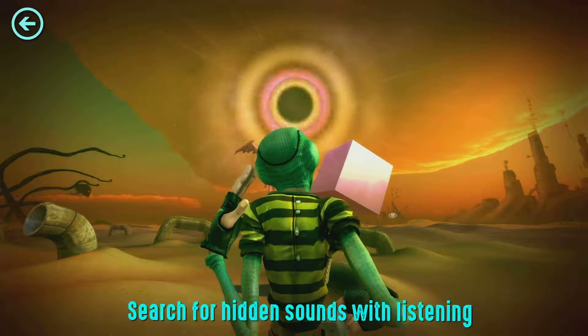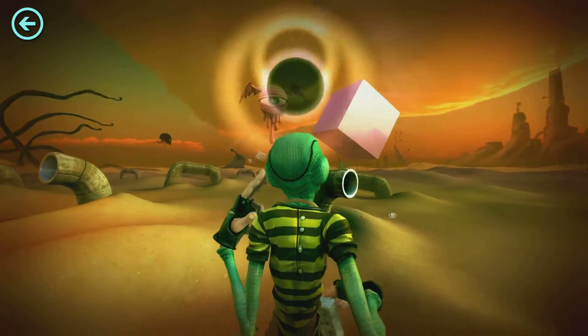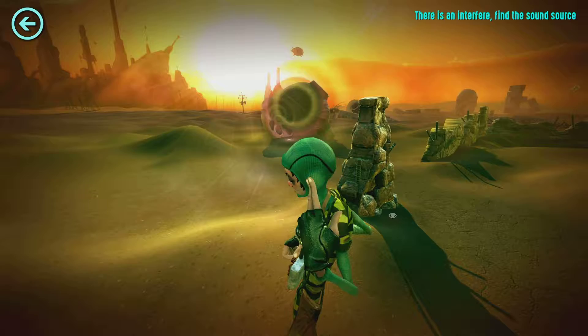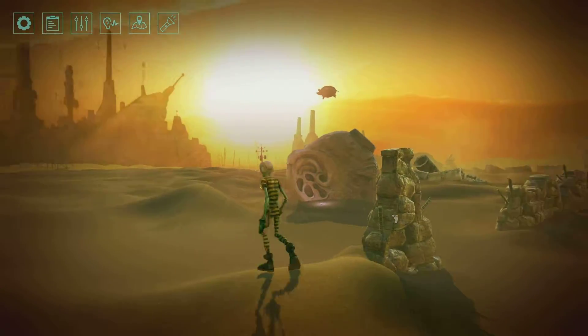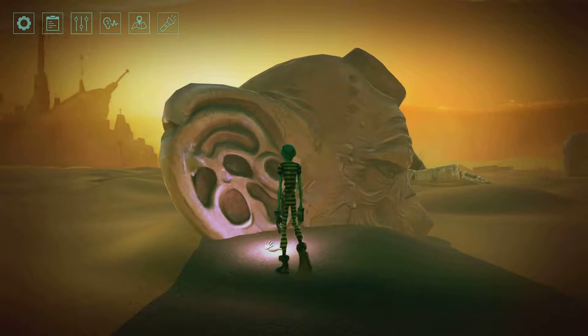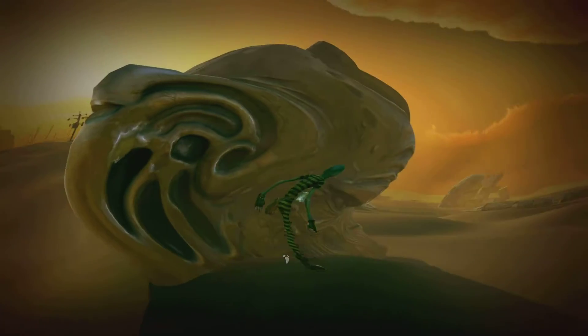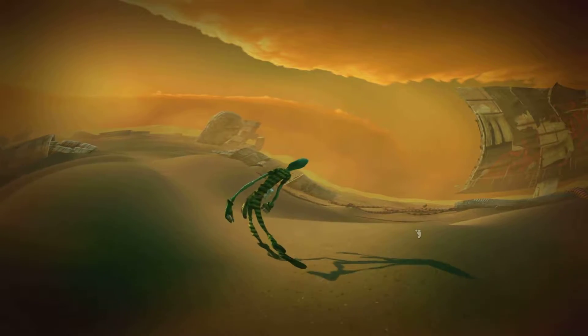I'm just going to press B here. So search for hidden sounds with listening. Oh right there — there's interference, find the sound source. Okay, so something's over here. Something on the ground right there. So what exactly is that? That's odd — what's happening now?